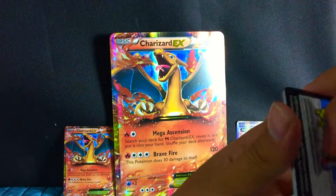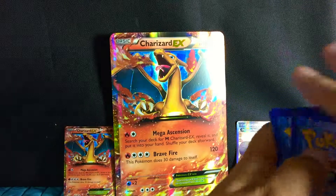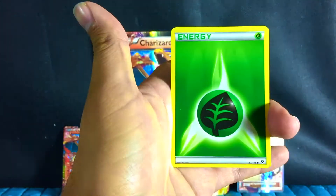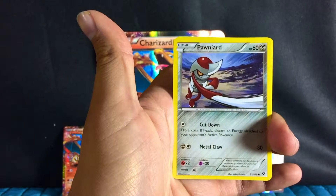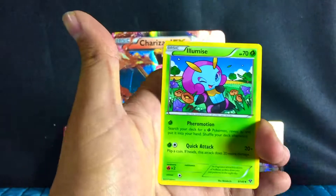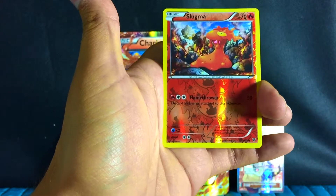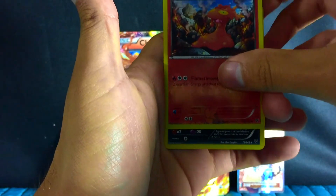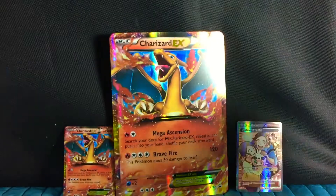Let's go ahead and open up this regular XY pack. Pikachu — there's Pikachu. We have our first energy here. Fennigan, Timber, Punniart, Heardire, Super Poison. Oh man, I can't even say this one. Oh look at that — there is a Reverse Hollow Slugmon. And let's see if this is a hollow — a non-hollow Melamar. Still relatively good.